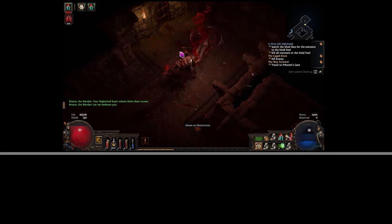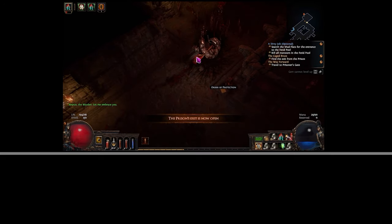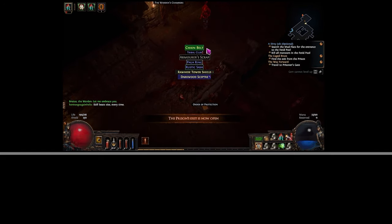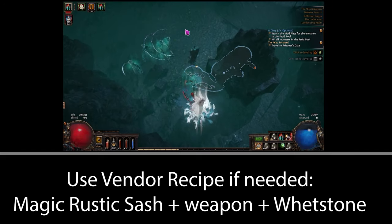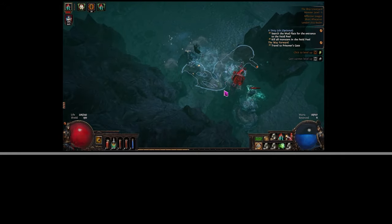In terms of gear, look out for long swords and bastard swords on the floor — they're going to show on the filter. If you find a Blacksmith's Whetstone, use that along with a magic rustic sash and a two-handed sword to sell to the vendor to get back a percentage physical damage weapon, which adds a lot of damage early on.